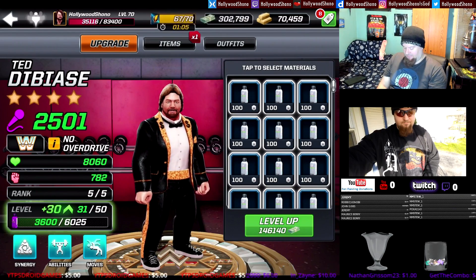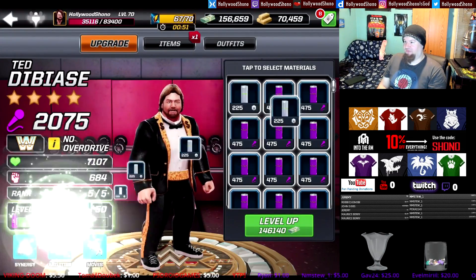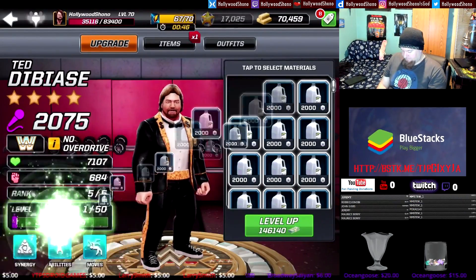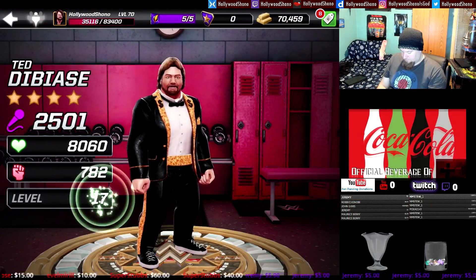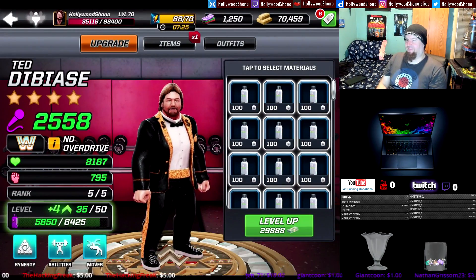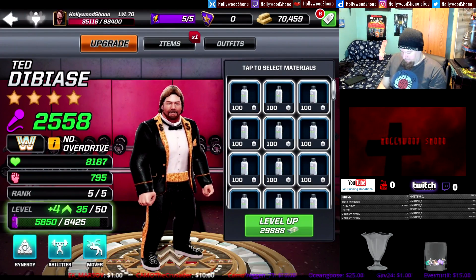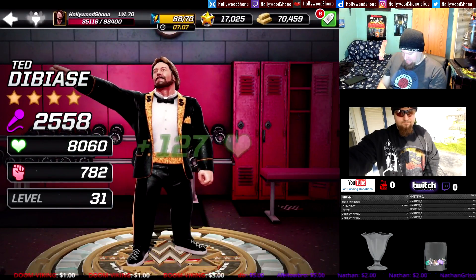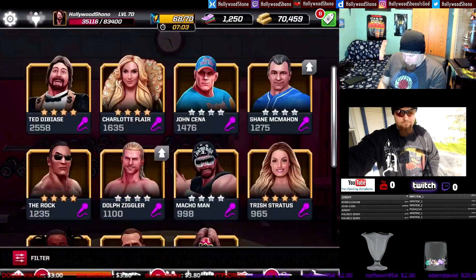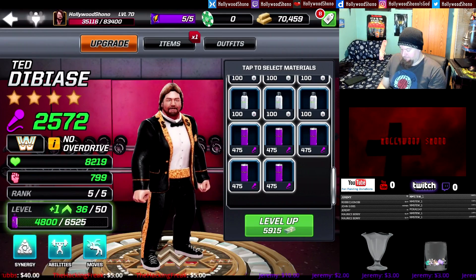146,140 cash spent: now at 2,501 power, 8,060 health, 782 damage, gaining 30 levels up to 31. We still have quite a bit of work to do. Another 29,888 cash: 2,558 power, 8,187 health, 795 damage, gaining four levels to 35 — we're running low on materials. Another 5,915 cash, one level to 36: 2,572 power, 8,219 health, 799 damage. Then one more level to 37: 2,586 power, 8,251 health, 802 damage. In 14 levels he gains about 198 power.